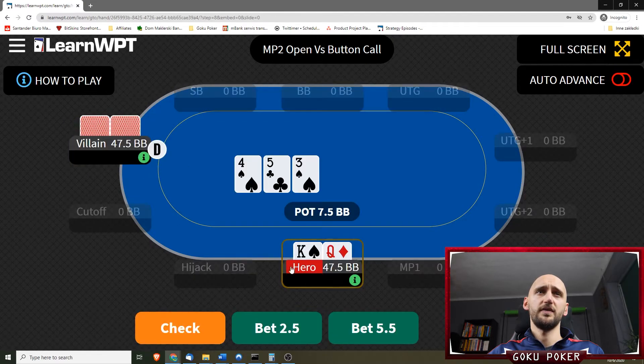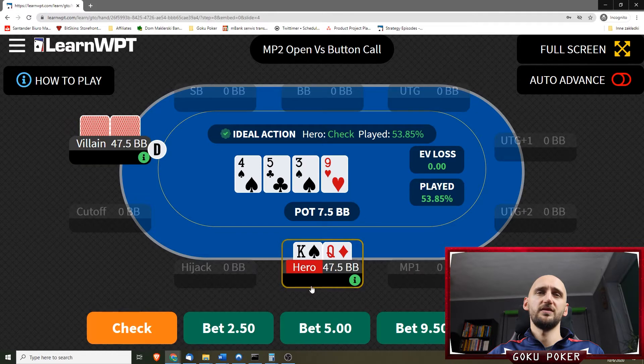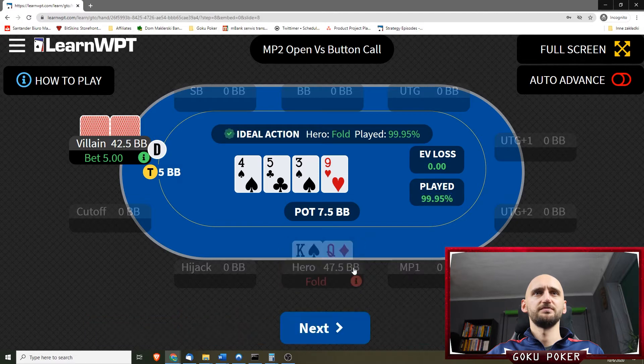Now we have king-queen off on a 4-5-3. I assume that's a check — it is. The villain checks as well. We have a 9 of hearts on the turn. We're going to check again. We should over-bet here — over-bet is the ideal action and it's played almost 50% of the time. Checking is just played 15% of the time. But we checked nonetheless, and the villain now bets 5 BBs on the turn. I think we fold — yeah.